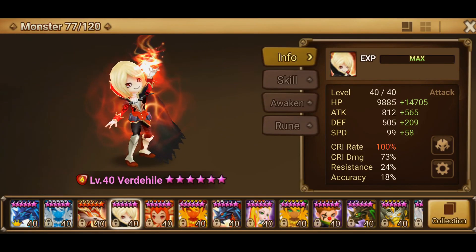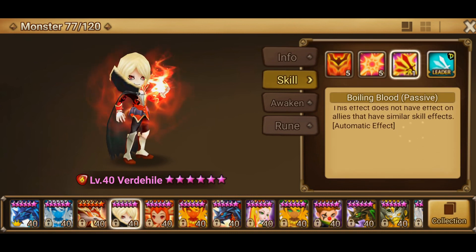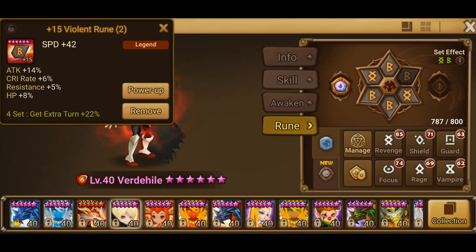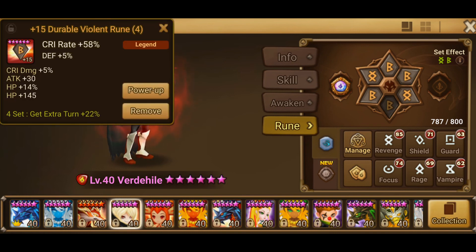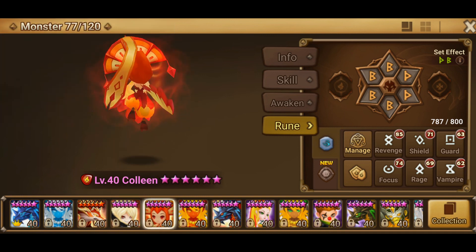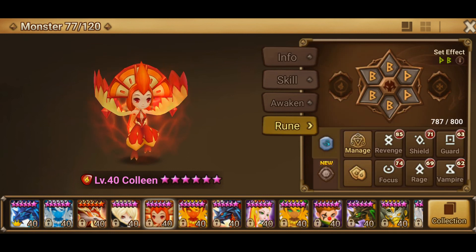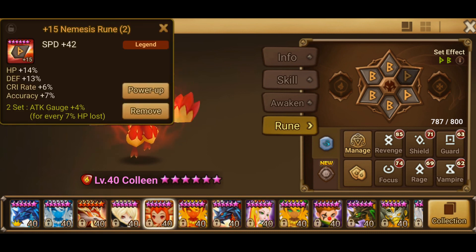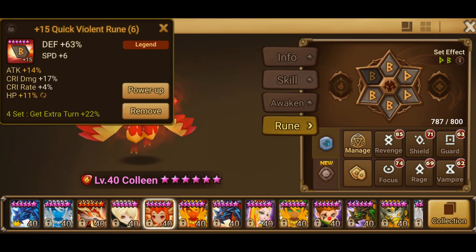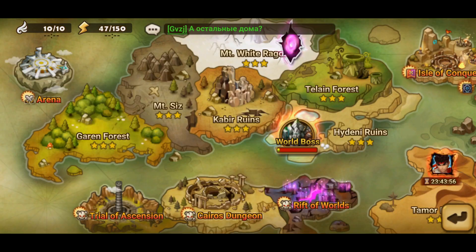Next is Verde - as you can see it's quite tanky with 100% crit rate to always crit, because he's improving the speed. Runes are Violent, Revenge, speed, critical rate, and HP, with substats of critical rate mostly. The last but not least is Colleen, which could be so much better - Nemesis, Violent, speed, defensive, and defensive.